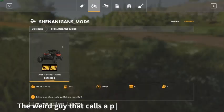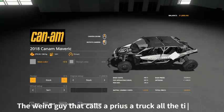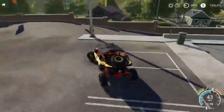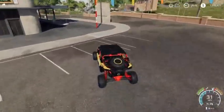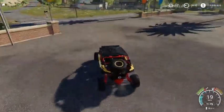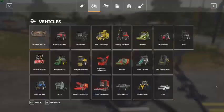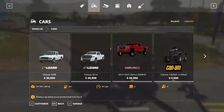First thing we do is get this. Start it up. Take it for a ride. Alright. Turn it off. Let's get a truck to pull it.